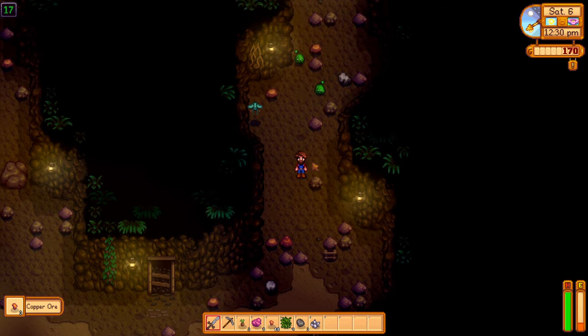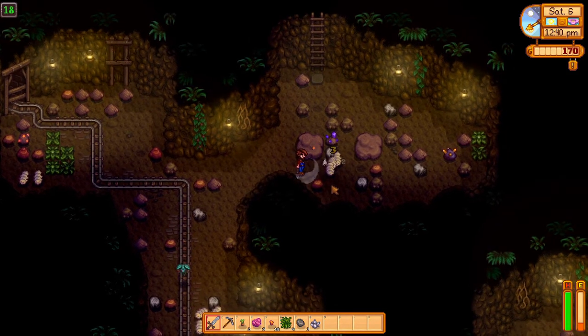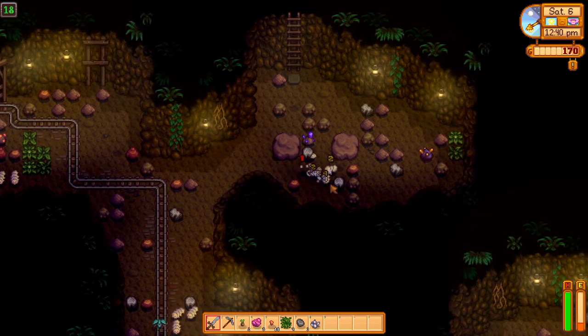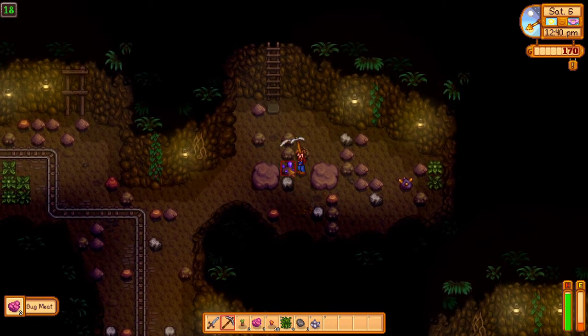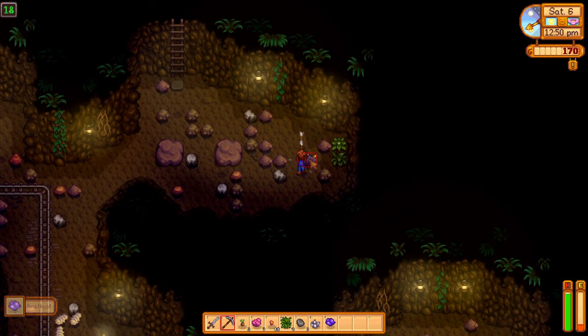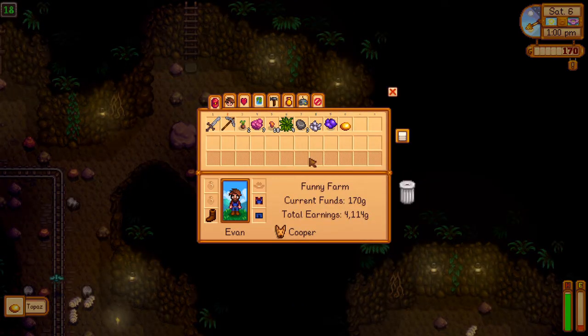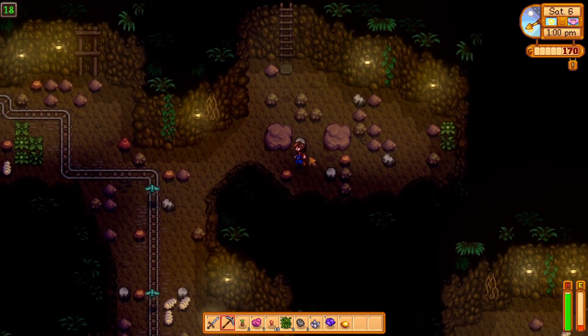Anything good up there? Nope. Let's sneak around here - you guys need to die. Amethyst. I forgot to go to the museum and Clint's. Crap.